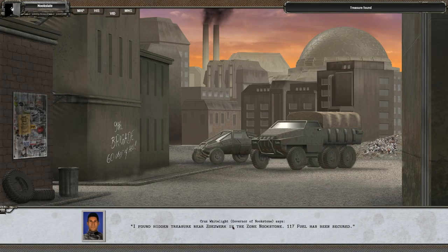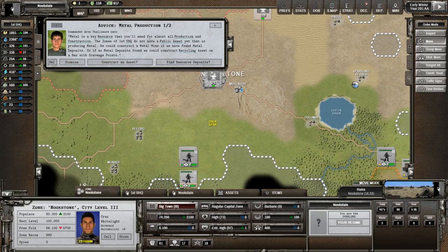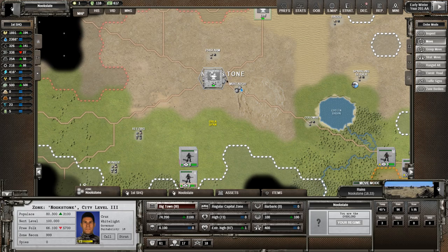In old Zokirk, we've got 117 fuel secured. We're expanding — we've got 134 hexes, which is 14 more than the previous turn. One more unit has supply problems: the second machine gun infantry. Check out those logistical points. Metal is a key resource. We have a private asset getting metal — we've got the scavengers out there. Zones don't have public assets. I know, find me some metal then I'll do it.